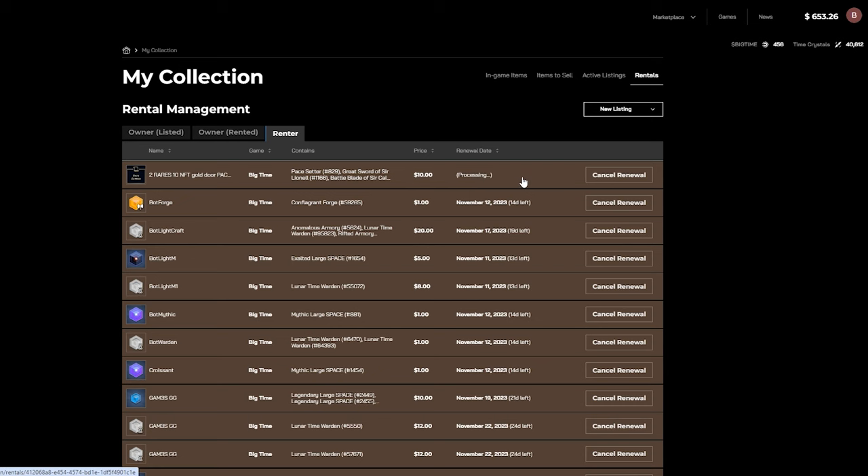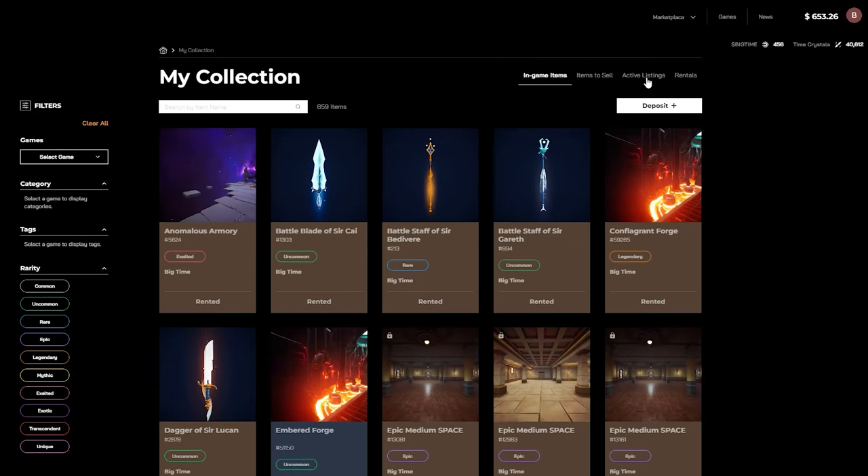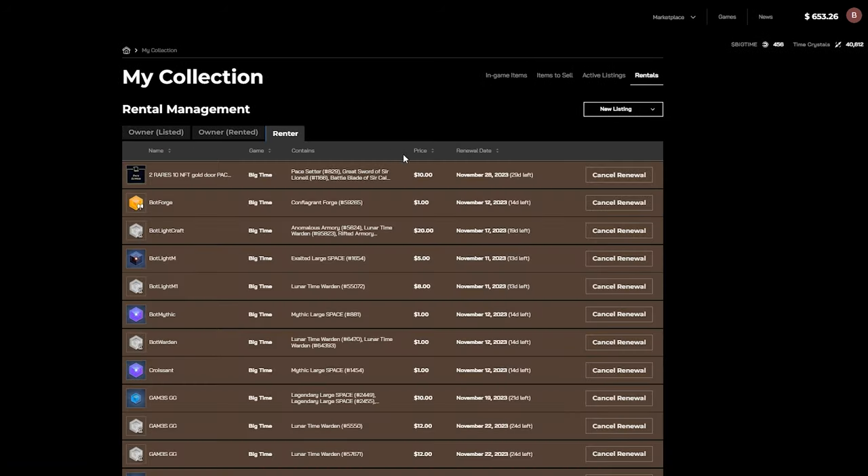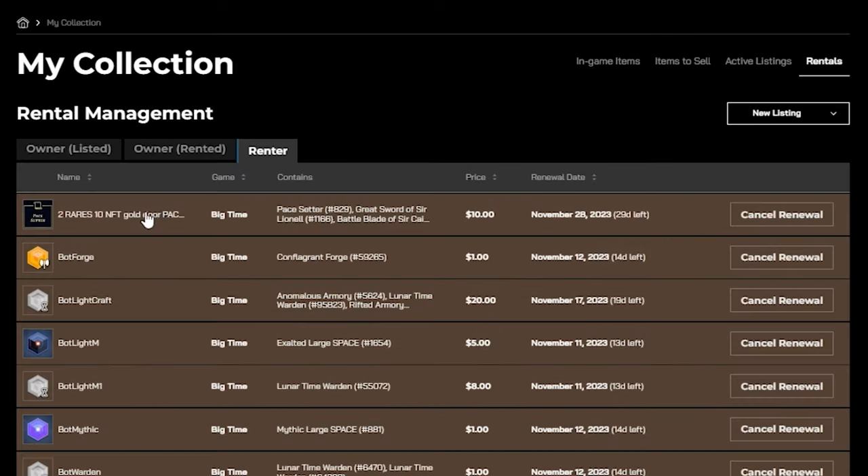Once the transaction is complete, you will be taken automatically to the My Collection screen, where at the top you will see Rent. This will feature all the NFTs you have rented so far off of the Open Loop Marketplace, as well as the price you rented them at, their rental renewal date, and how much you have left, and the ability to cancel the renewal before the due date.